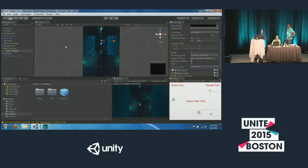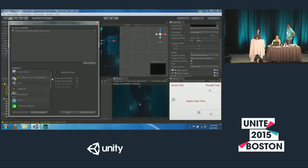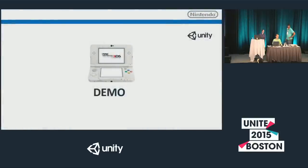After you make a change, you want to test it on your device. Go to File > Build Settings, make sure 3DS is your selected platform — you'll get that option when you have the 3DS support plugin. Then build and run. Unity will handle compiling your project and running it on the dev kit, which we have hooked up to the PC.